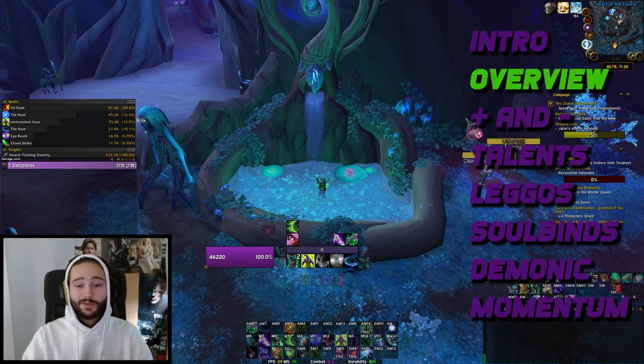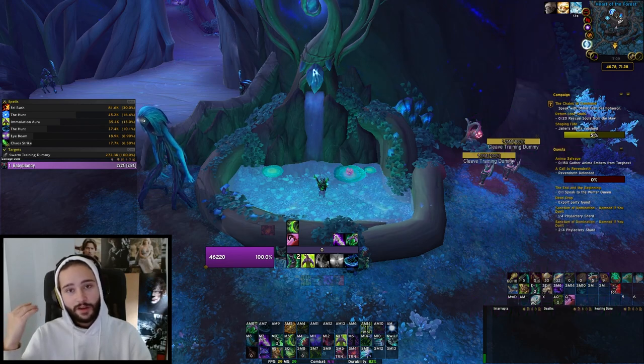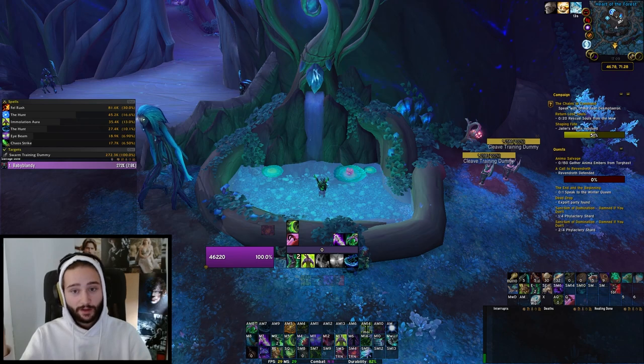A good way to start is with a quick overview of the spec. We have a very simple resource system with a generator and a spender, nothing too complex. Rounding that out, we have a couple of short to medium cooldowns — Eye Beam, Immolation Aura, Essence Break, stuff like that.